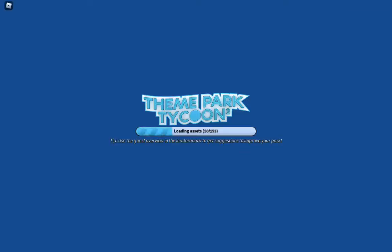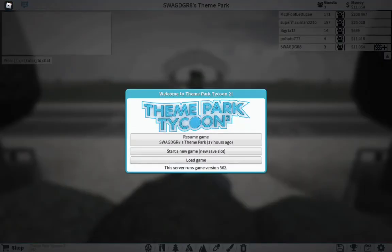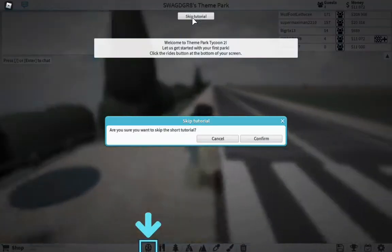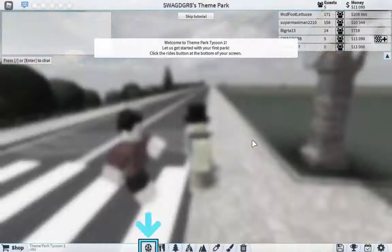All right, so now we are in — we are loading the assets. I've been playing this, just trying it out for a while, so let's just start a new game. Skip tutorial, because I know how to do this. Skip to short tutorial.